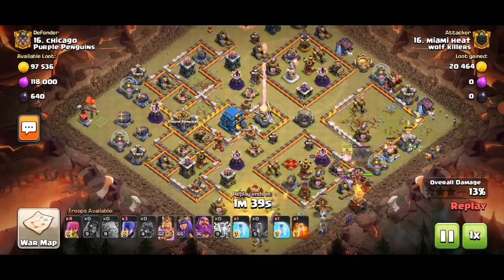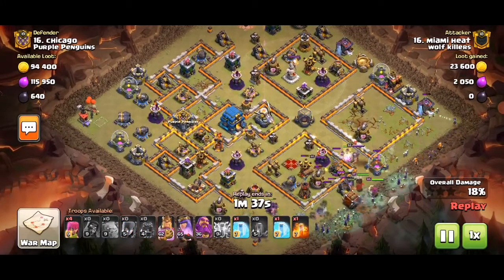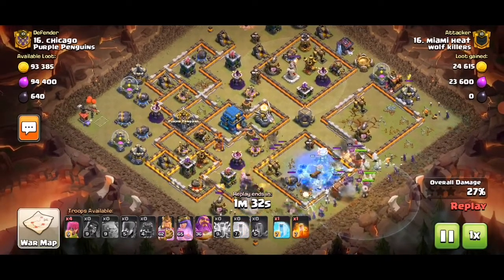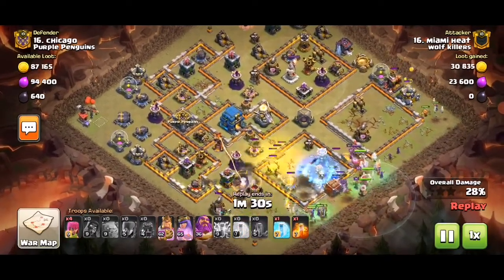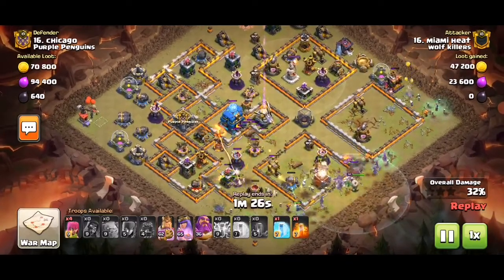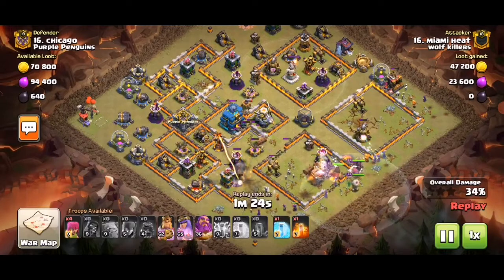We're pushing in through a Log Launcher from 4 or 5 o'clock. Since there's a funnel made by the zaps at 3, we only need to funnel at 6 and then we push our army into the base. The army should stay in the base because of the layout.